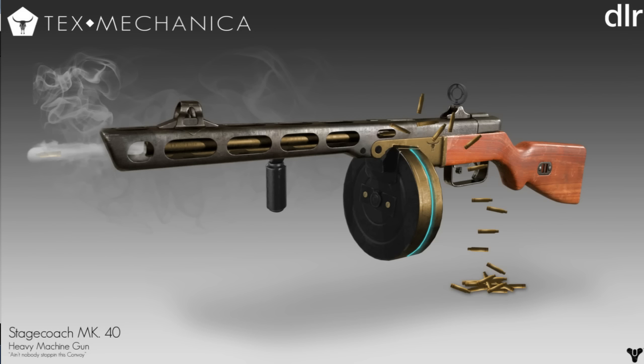Moving on to the final weapon — the heavy machine gun. There's no rocket launcher in the series once again, because there were no rocket launchers in the Wild West and we wouldn't want to include one. So the Text Mechanica Stagecoach Mark 40 — it looks like a tommy gun, it is a tommy gun, I can't lie about that. Wouldn't it be cool to run around in Destiny with a machine gun that looks like a tommy gun? It's so bizarre in its design that it would probably end up being an exotic if it actually existed in the game. What should the perks be for this exotic machine gun? Let me know in the comments.